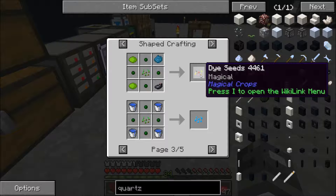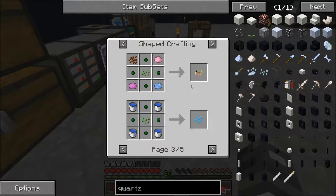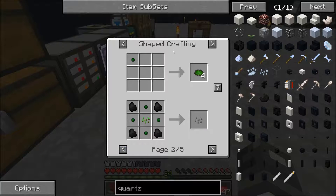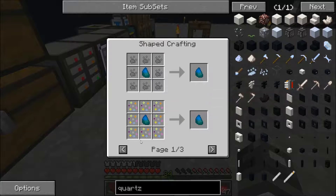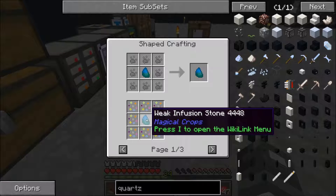I have done the dye seeds because I wanted a better source for ink sacs — you need ink sacs out of the dye essence that you get from the dye seeds. Then you can use weak essence around a regular infusion stone, which is again some essence at the next level — the second tier essence around the weak infusion stone. You get the weak infusion stone back and also get the regular infusion stone.